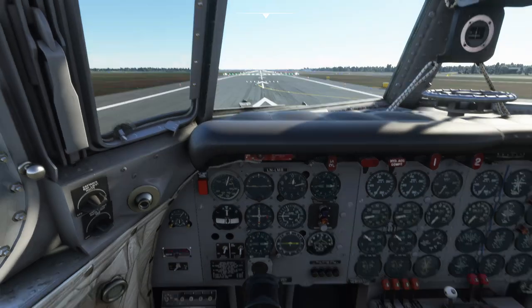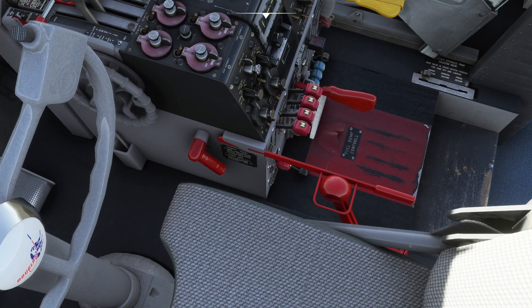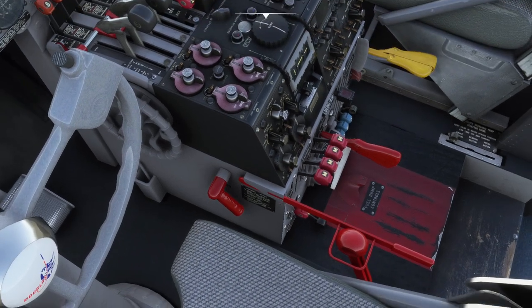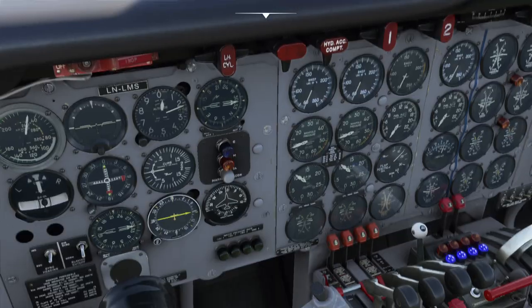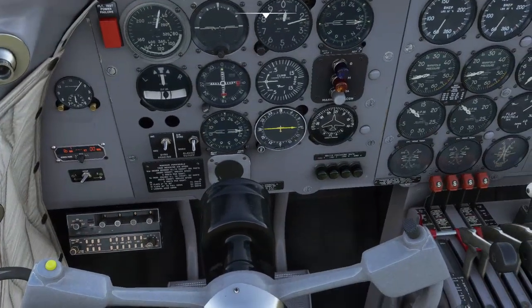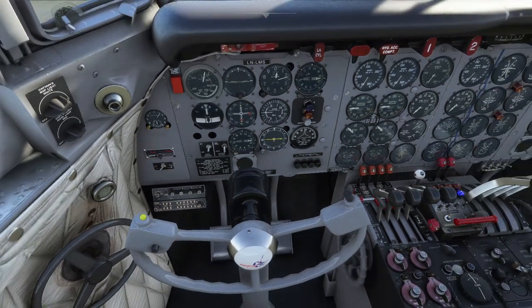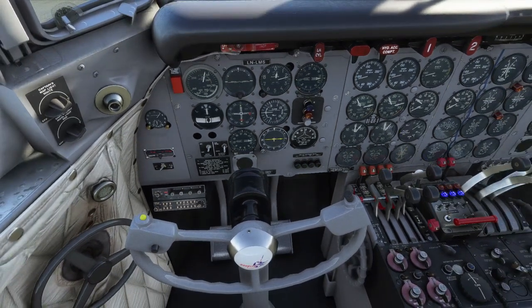One of the gaps I discovered: there's a gust lock handle. When the gust lock is engaged, you might see there's a red bar on throttles two and three, blocking the advancement of those throttles. As I advance the throttle, only engines one and four go all the way forward.